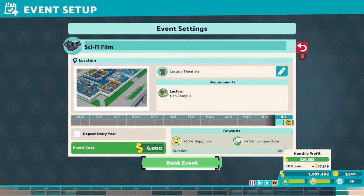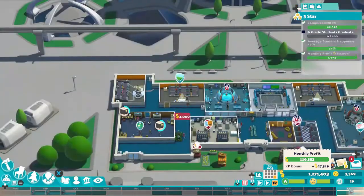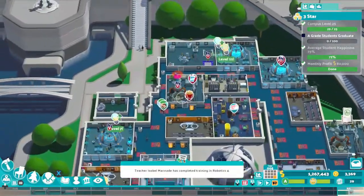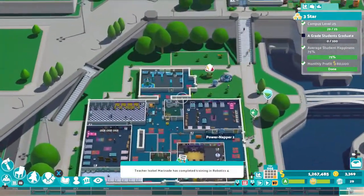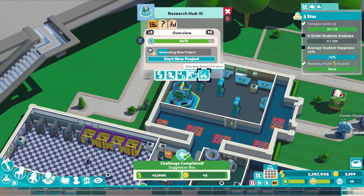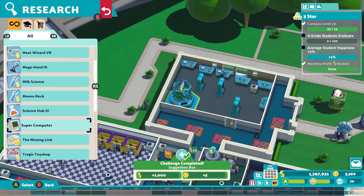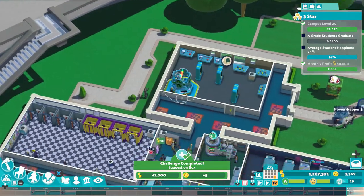Before the academic year ended, after doing two stars, the three star tasks were nearly done already. You need to have a level 25 campus — this is the biggest campus level I have done so far, and for a late game campus this was really easy to get three stars. You also have to get 100 A students to graduate. With the number of students you'll have, keep using the research room to research more upgrades, put items in the rooms that help with learning skills, and keep training teachers while you are waiting.